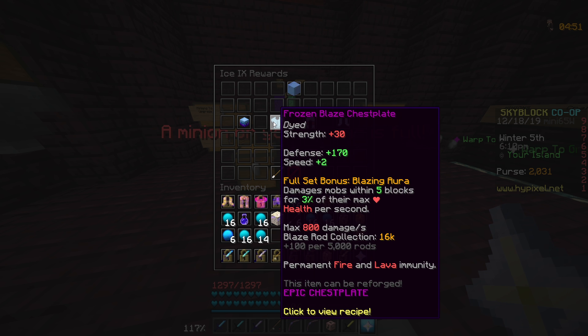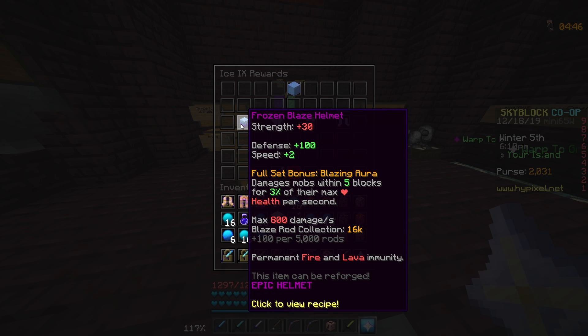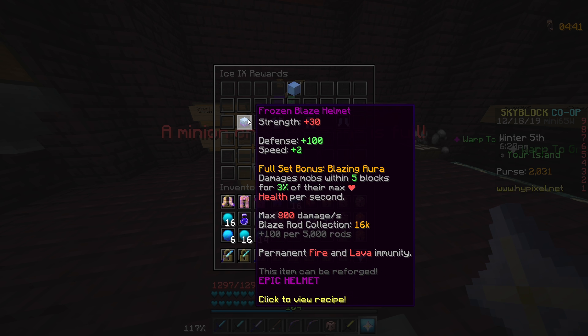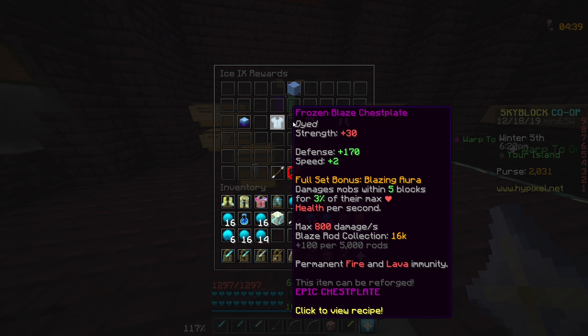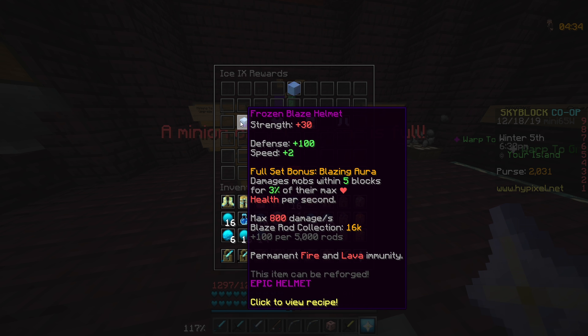Next we have the frozen blaze chestplate, or the frozen blaze armor. This is pretty much the same as the blaze armor — 30 strength per piece, the stats are pretty decent, however look carefully: it does not give you any health. This set is pretty garbage, it gives you a little bit of speed but no health. The set bonus damages mobs within five blocks for 3% of their max health per second, up to a maximum of 800 damage a second.